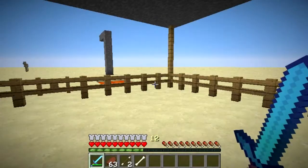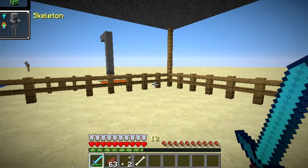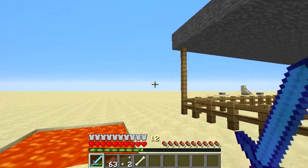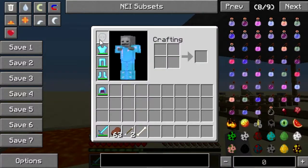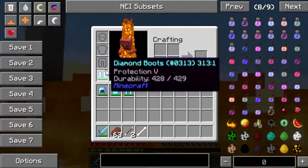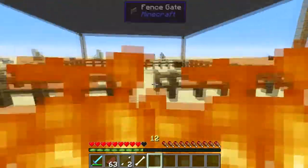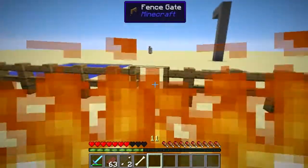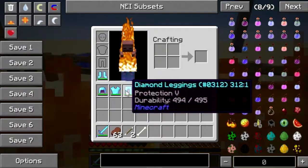There we go — skeleton! As you can see in the menu, there's a zombie on fire icon. Basically, what that means is if you step out into sunlight without a helmet, you start to take fire damage, just like a normal skeleton would. That's basically what happens.